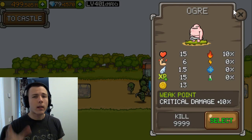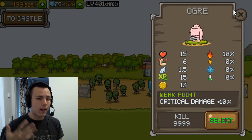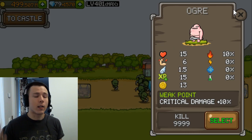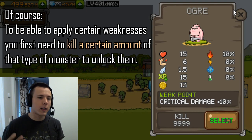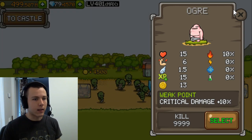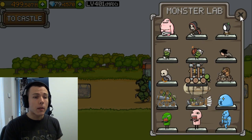Should you be using crystals to apply weaknesses to monsters? This is a no-brainer — the obvious answer is yes. That's probably the best way you can use your crystals after you've promoted all your heroes and finished researching weaknesses. After that, you can continue with upgrading castle parts, skipping waves, whatever you want.